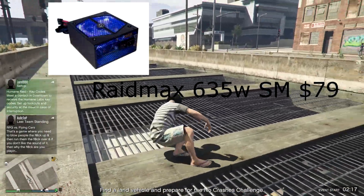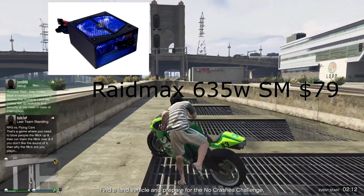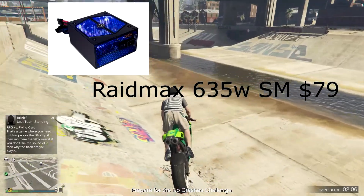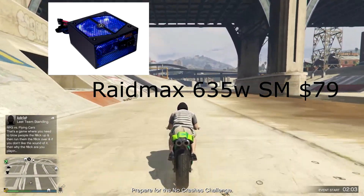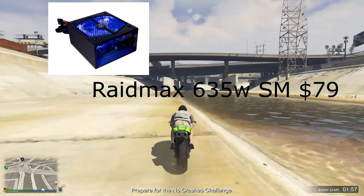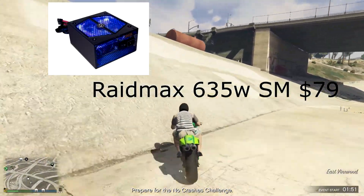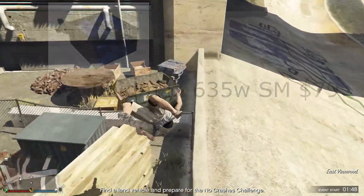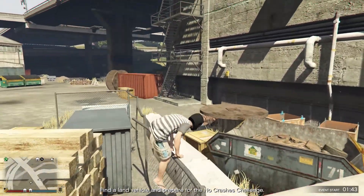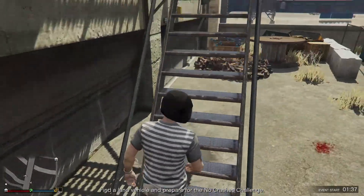Finally, I've gone for the Raidmax 635W 80 Plus Bronze Certified Semi-Modular ATX power supply. It's got a decent amount of wattage, it's semi-modular which helps with cable management, and it's pretty cheap — only about $79. There's no OS included in this build, because that's your choice — whether you want Linux, or want to make it a Hackintosh, it's all up to you. Thanks for watching guys, this has been a PC Build Quickie. I made this as an $800 build, so if you're willing to spend a little bit, this is what you'll get. Thanks for watching, bye.